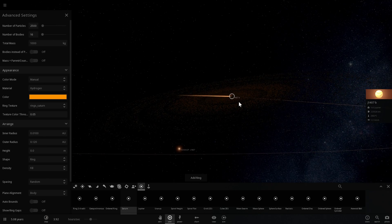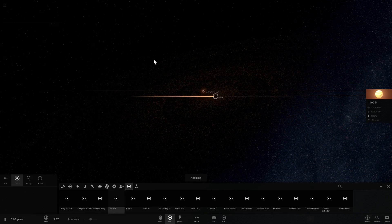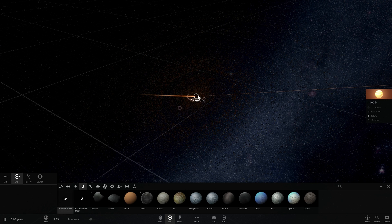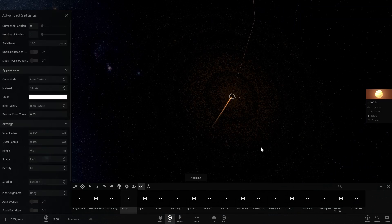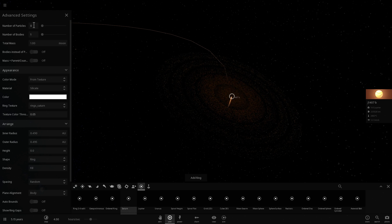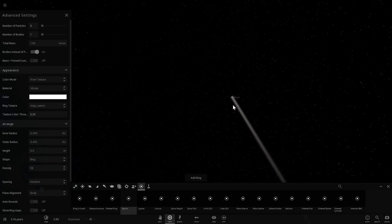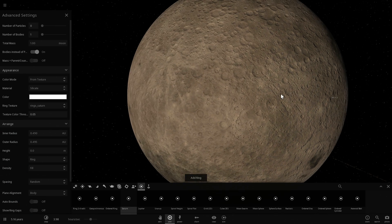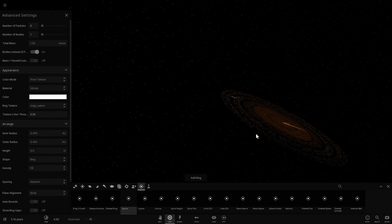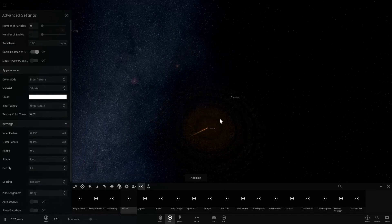As you zoom out there are a few rings with gaps between them, and this is where scientists believe there are possibly moons forming. We're going to add a few moons to make this more realistic. Another, more accurate way to do this: go back into ring settings, change the number of particles to zero, change the number of bodies to one or more, choose bodies instead of particles, choose the distance for the gaps, then add the ring. There's our first moon orbiting in the gap. My computer is already slowing down because of the thousands of ring particles now present.